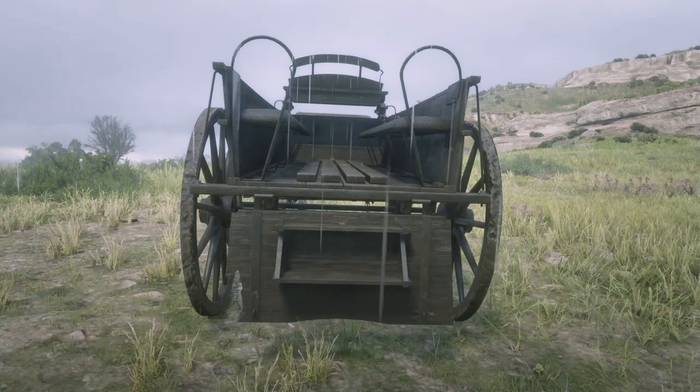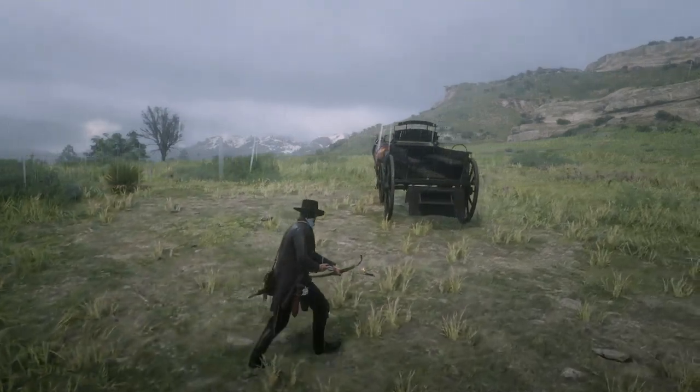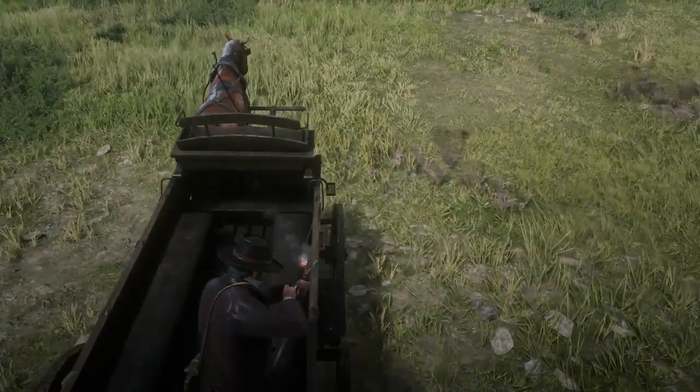Next, you'll need a wagon — specifically one with seats in the back. Once you're all set with explosives and a wagon, top up your dead eye meter to the max, and a bit of health doesn't hurt either. Jump in the back and position yourself on the seat to the right.